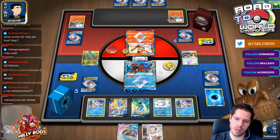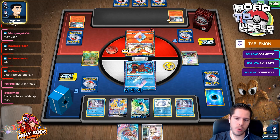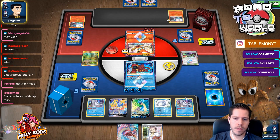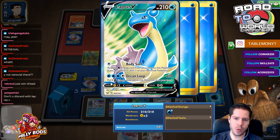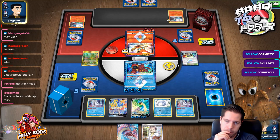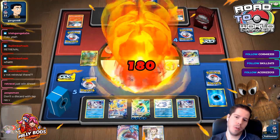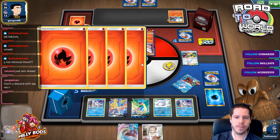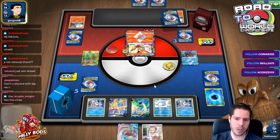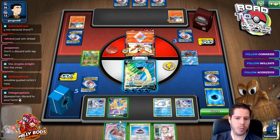So Volcanion will be knocked out. Lapras V puts two water energy attached to this Pokémon back into your hand. My opponent — all he can do is attack, and now his deck is super clocked with energy, meaning his outs to KO-ing are much lower. His outs to getting seven energy are so much lower.